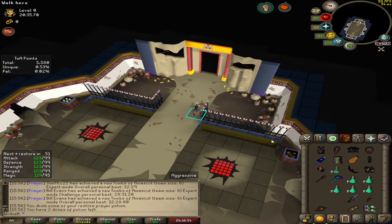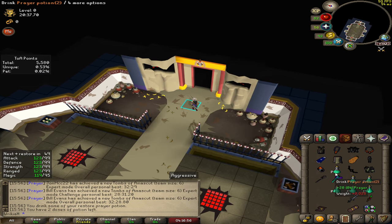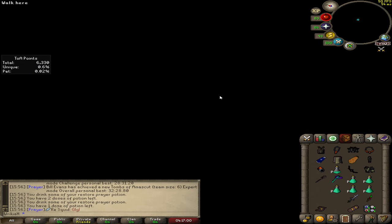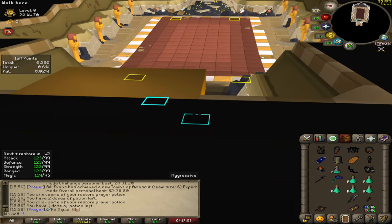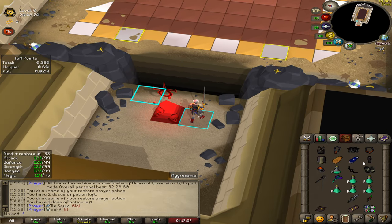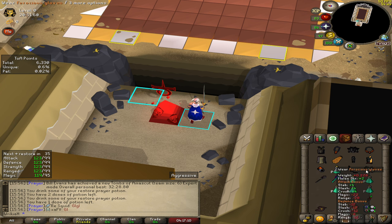Now, because it wasn't the final boss fight, your health is going to be weakened and so is your prayer. At that time you can use your potions if you have them, but you need to be ready for the fight with Baba. Baba's fight, for some people, is a little bit harder and they don't like it as much as other fights.